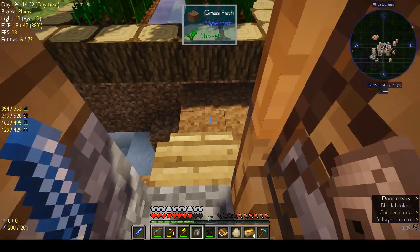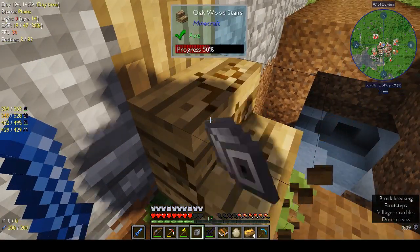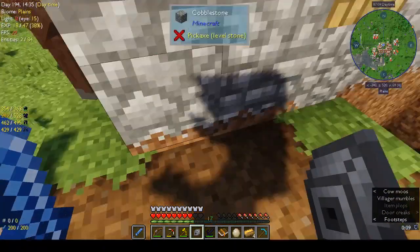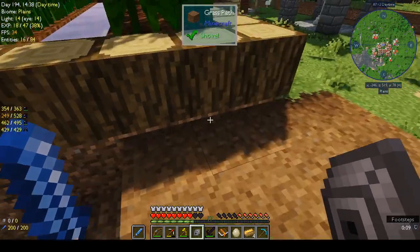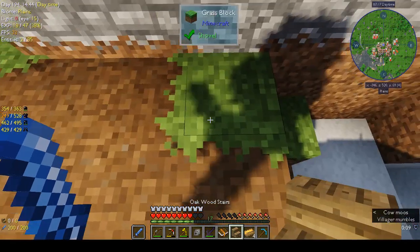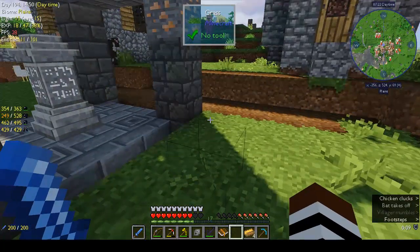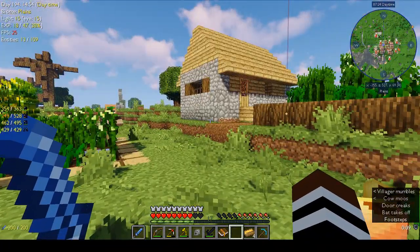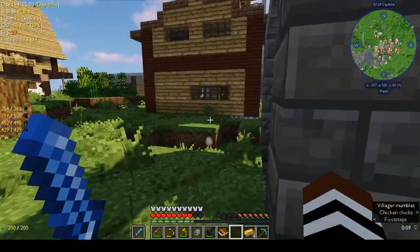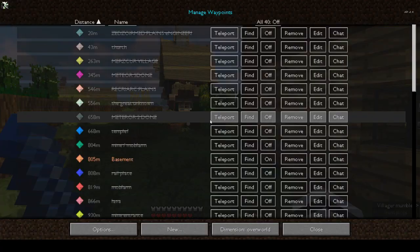Let's keep you in here - I should have put something in front of the door. Did I activate this? Yes, I did activate this waystone. Hopefully you won't get eaten by zombies next time I need you. Right, let's go home because that's not what I had planned to do.